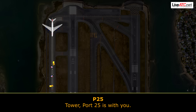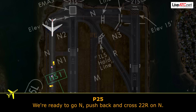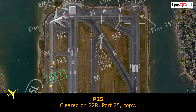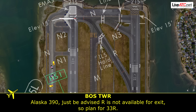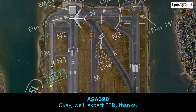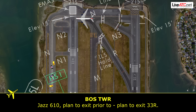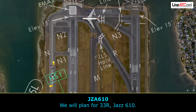Scout 425 with you. Whenever you're ready, pushback and cross runway 22 right. Scout 425, you can proceed on runway 22 right. Flight 390, be advised Romeo is not available for exit, so plan for 33 right. Okay, we'll expect 33 right. Jazz 610, plan to exit 33 right. Okay, we'll plan for 33 right, Jazz 610.